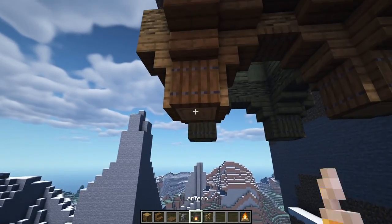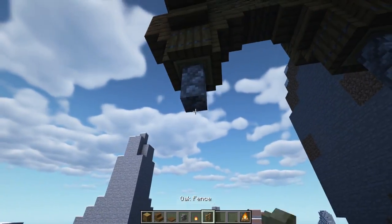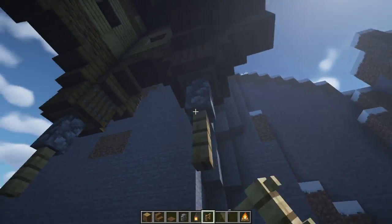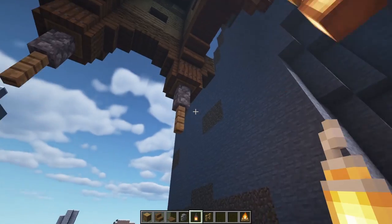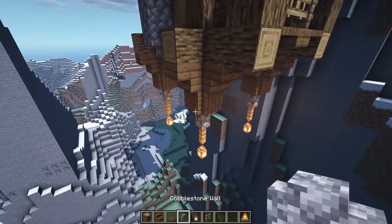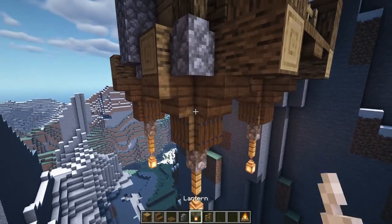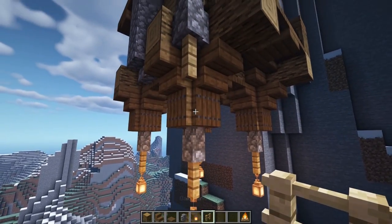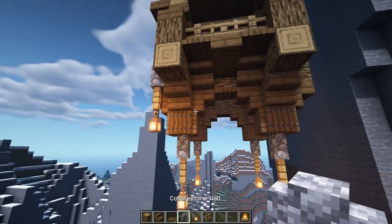Let's put some walls underneath every one of these pop-outs, add some fences underneath those, and then hang some lanterns underneath every single one. Then do the same thing on these little corner bits — put walls, fences, and add lanterns. Do this on every single corner all the way around.